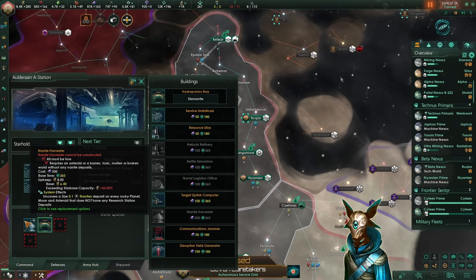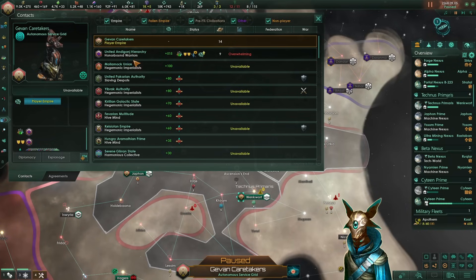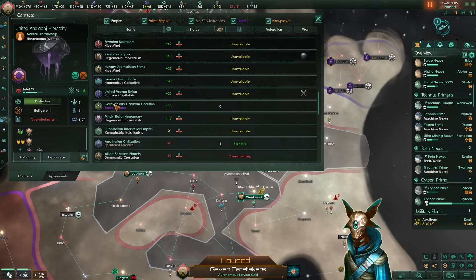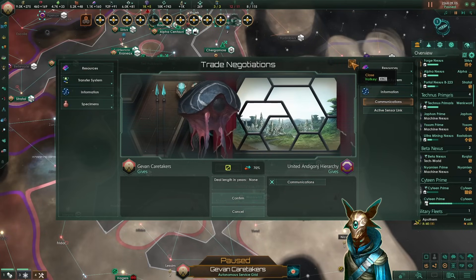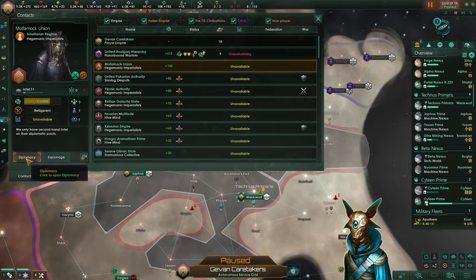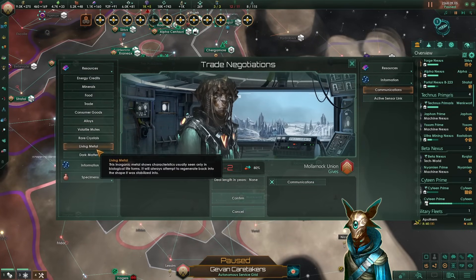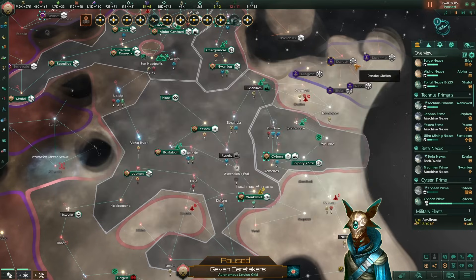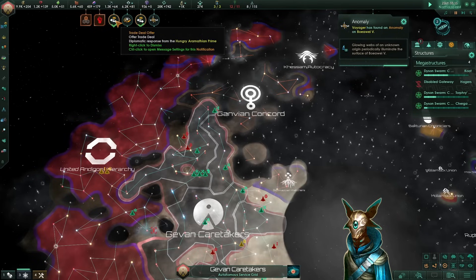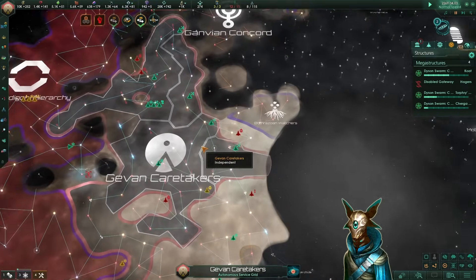We obviously have the nanite harvester, which consumes 8 energy each, but they produce those precious nanite deposits. Now that we know everyone, we can start trading in some contacts until we find the curators or the artisan enclave. Those guys know exactly the same amount of empires as we do, but eventually we'll find someone else. We traded with everyone that we could and we still didn't find the curators unfortunately, but this happens sometimes — eventually we'll find them.